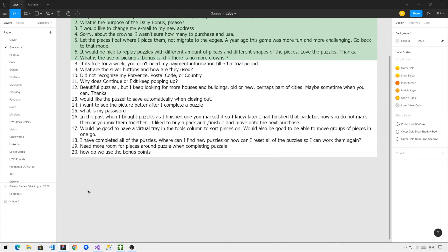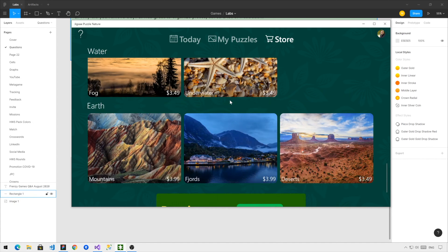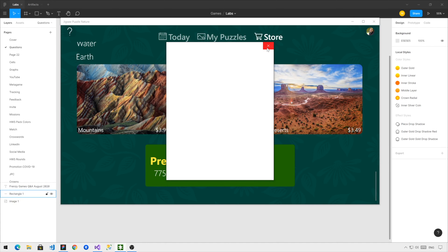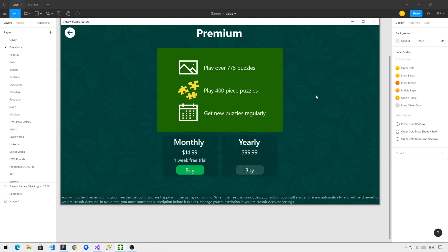Question number 8: If it's free for a week, you don't need my payment information until after the trial period. What this user is referring to is the way our subscriptions work. In the premium section of the game, you can try the game for free. There are two subscriptions: one is a monthly subscription with a one-week free trial, and one is a yearly subscription that doesn't have any trial but is significantly cheaper. When picking a subscription with a trial, you still have to confirm that you want to start a subscription, and you have to provide a payment method.